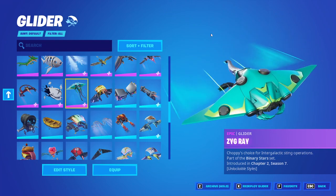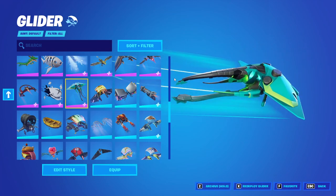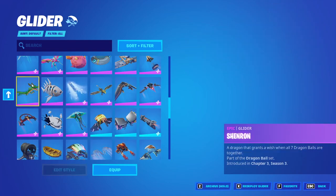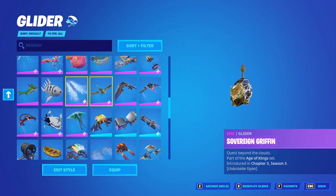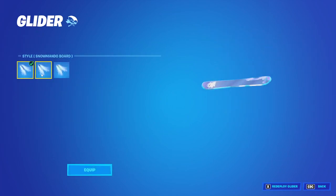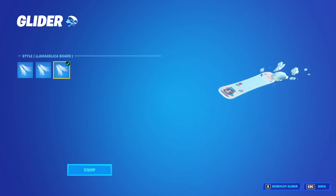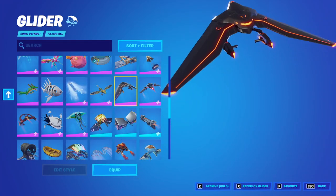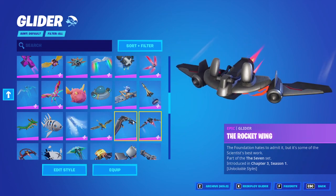Up next, the epic gliders. I don't think I've ever used this, but it honestly looks cool. I've used this with the aura before. This looks decent, it's kind of cool, took me a bit to get. I hope I got all the variants. This one's kind of cool, this is getting pretty rare. I also think this is my second or third. Purple glider — Rocket Science.